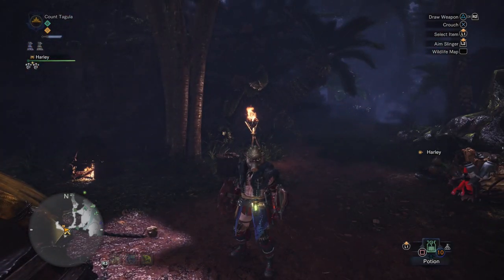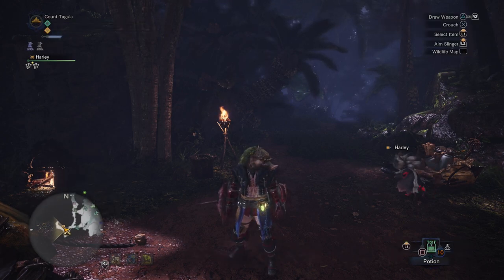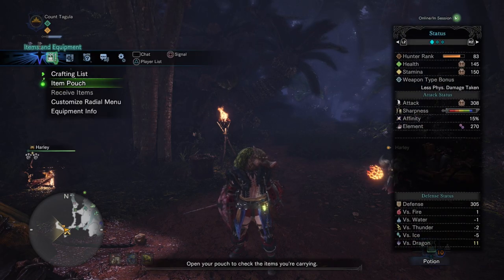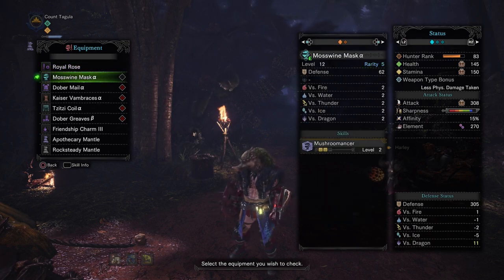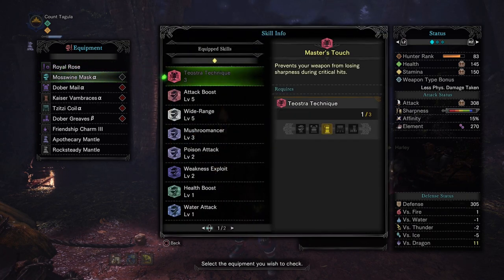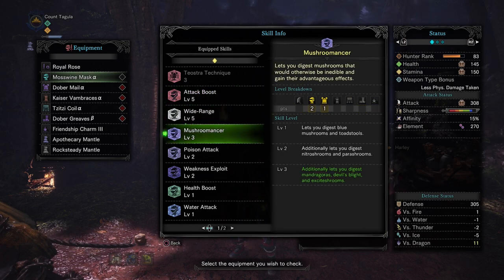There's this little trick you can use aside from your main set. When you first get into a zone, you can actually equip some armor that uses the Mushroom Mancer skill. We've got it level two on the Mosswine Mask Alpha here. What the Mushroom Mancer skill does is let you digest mushrooms that would otherwise be inedible and gain their advantageous effects. A lot of things I'm going to show you right now will last for your entire quest until you die.